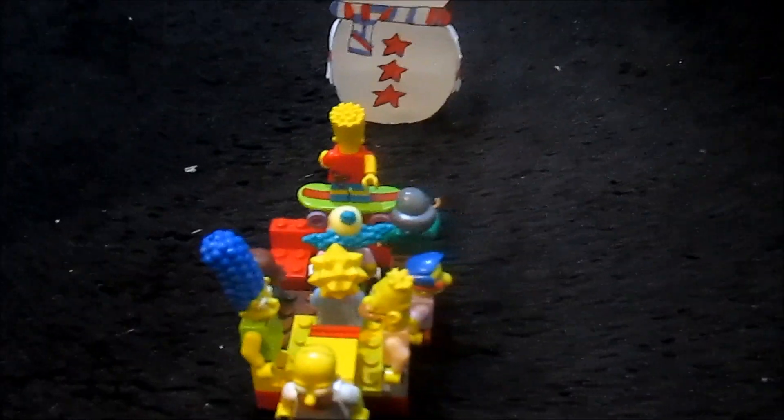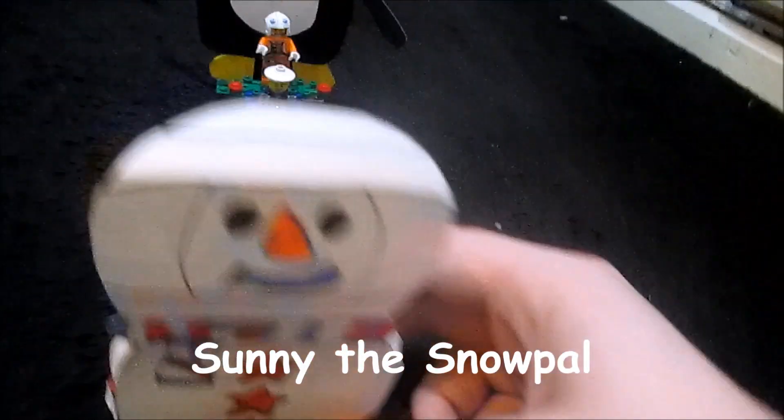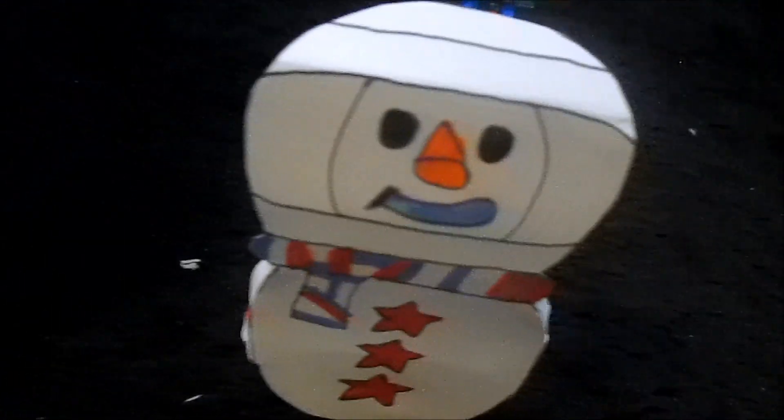The parade is almost over now, and we've got two giant character balloons left — one of them a brand new one never before seen. Here is a Simpsons float, which we always like seeing in the parade. Bart's on the back and a couple of characters are on the other sides. Here is Sonny the Snow Pal — a balloonicle which can spin around, with elves on the back. It's a bit like a float balloon, but it can move on its own and looks like a balloonicle, so let's call it a balloonicle.